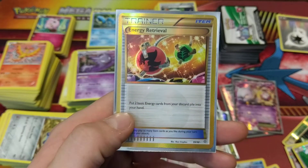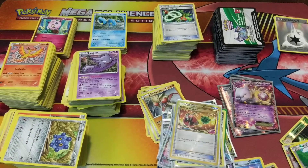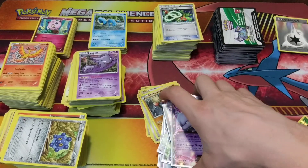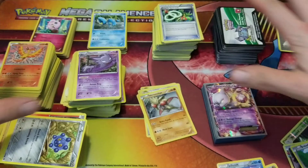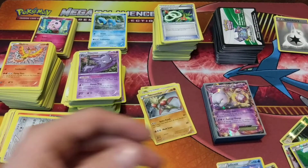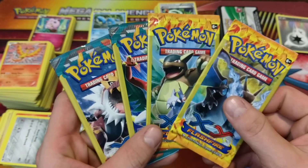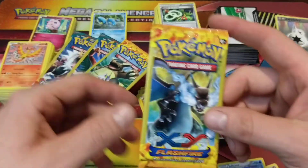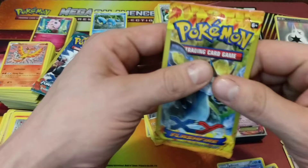We got some pretty good cards - Dark Rai promo, Manaphy promo, and a secret rare Energy Retrieval from Ancient Origins. So a decent amount of good EX cards, full arts, promos, and secret rares - not bad. I did pick up everything that you saw here for $120, which I honestly thought was a fair price. You guys let me know what you think though of everything that we bought. I'm gonna rip into these Dollar Tree packs now because this is an opening channel and I figured we'd open some stuff.